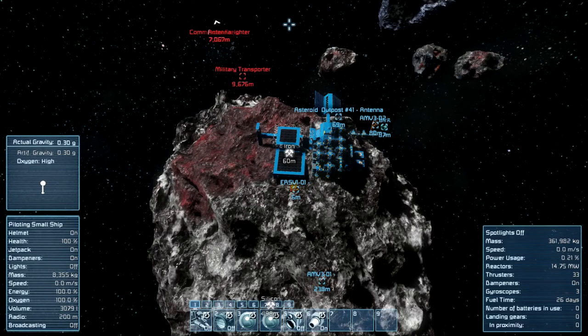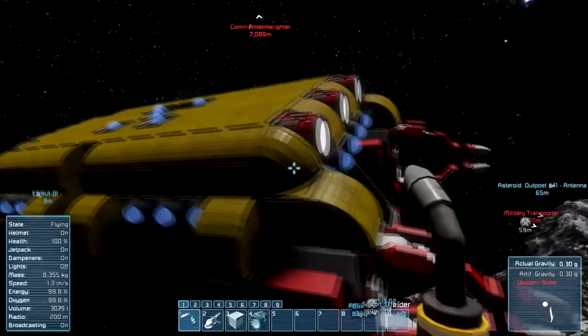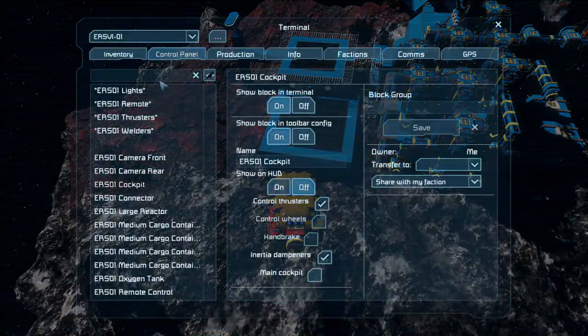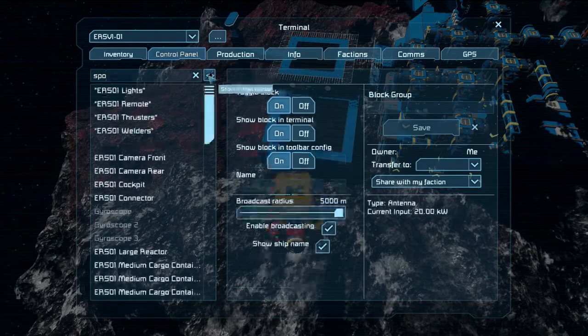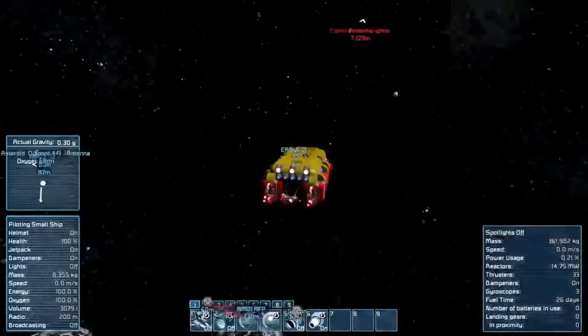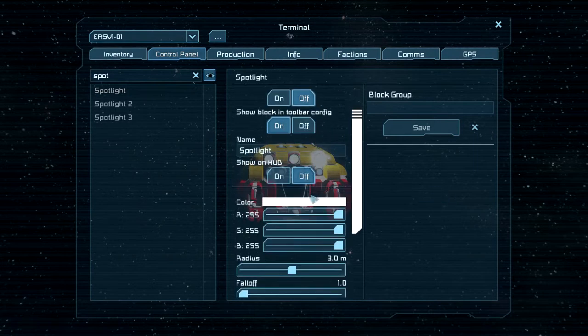Hello humans and welcome back to Space Engineers with me SK Drake! I finished outfitting the hot dog here — let me hop out. I added spotlights. Spotlight one is on, and its color is yellow, so there's no blue.